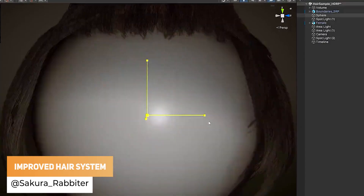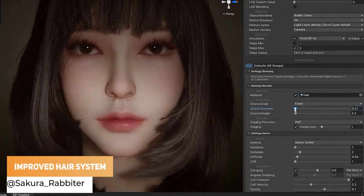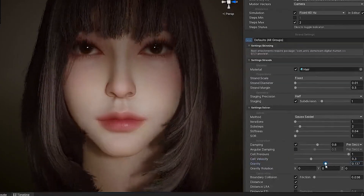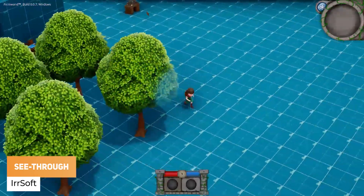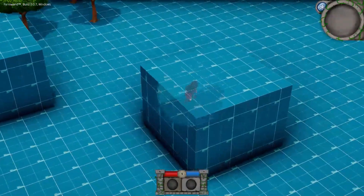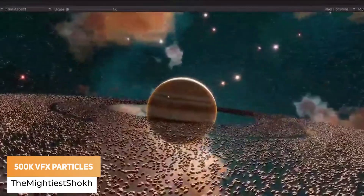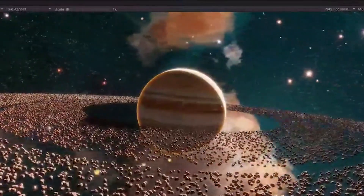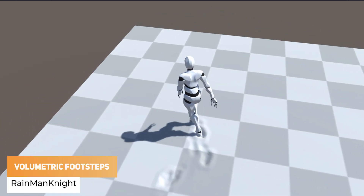Socorro Robitor has got a new and improved real-time look at a hair system. Airsoft has got work on a see-through looking effect to simulate old-school style games. The Micotheus Show has got an asteroid belt using a visual effects graph with 500K mesh particles. RainManNight has got some work in progress for testing motion matching with physically based volumetric footprints.